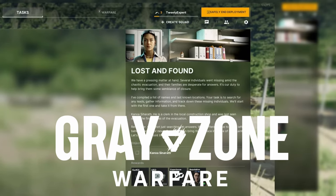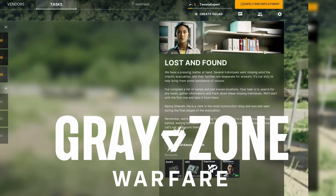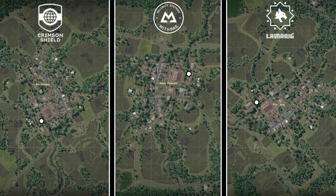You have the quest Lost and Found in Gray Zone Warfare, and here's how you find it. Pause for the map — every objective is a white circle and is oriented to every single faction.